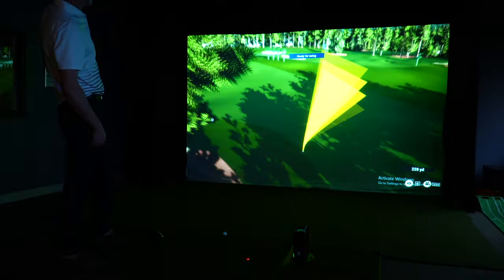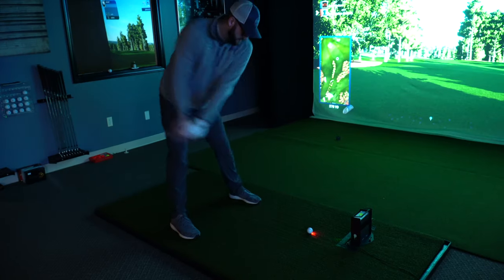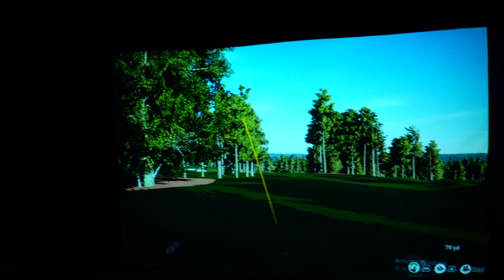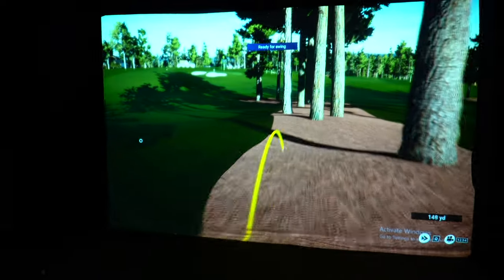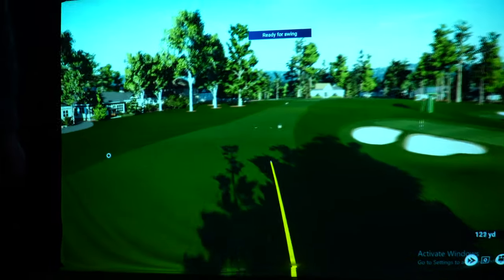Kelly hits a nice tee shot on the last hole. Austin tries to smash it but hits it like a goober — bad contact, pulled it into the trees. He's got a straight line of 209 yards to the pin though, so sometimes things just work out. He makes great contact but pulls it left again. He's got about 116 yards left.